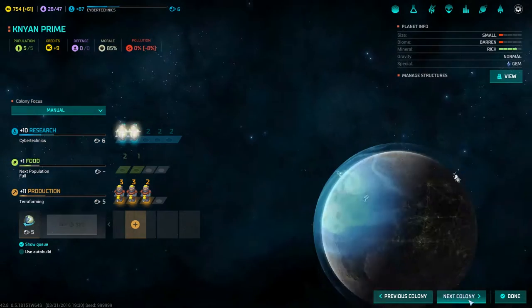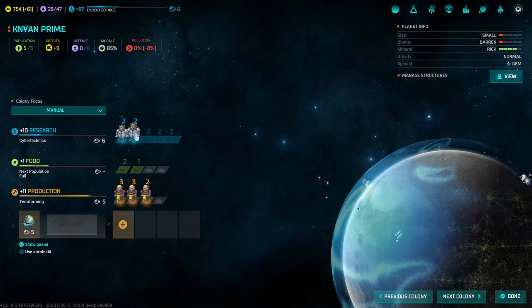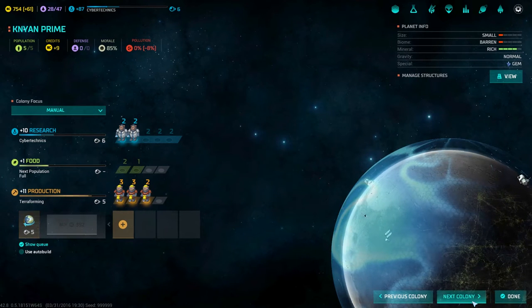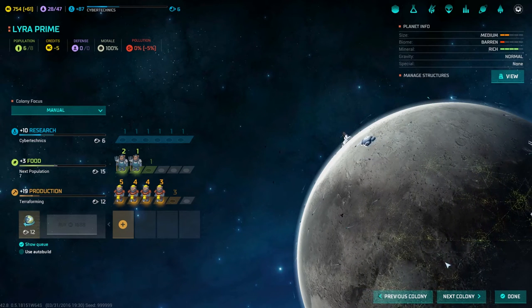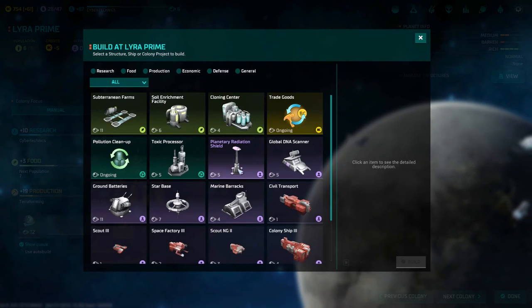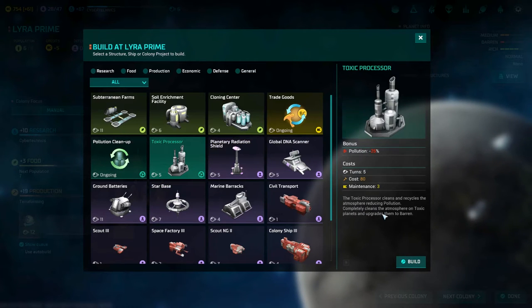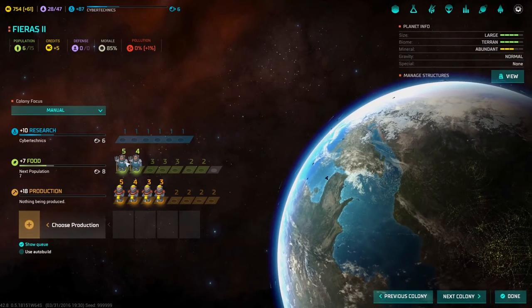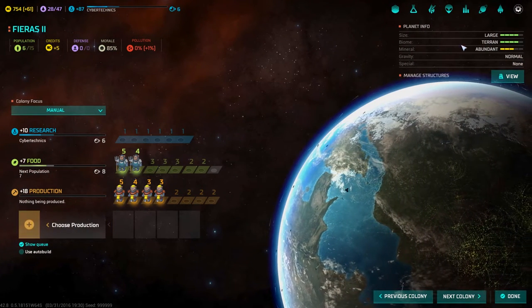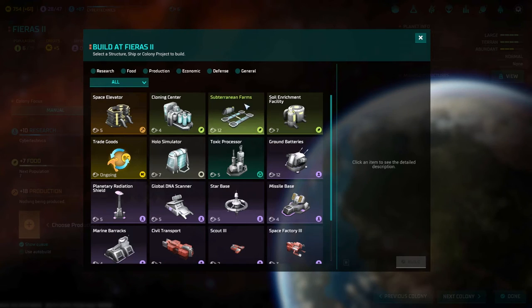We've got a strike here — we'll deal with that. Almost max population on the last planet. Nian, you're good — just do more terraforming. Lira, you're actually Barren. Can't we fix Barren? Radio becomes Barren, then the toxic processor upgrades them — so just terraforming will fix that. It's important we check our planets every so often. Fierce is an important planet — it could become very big.